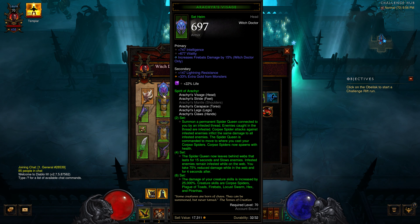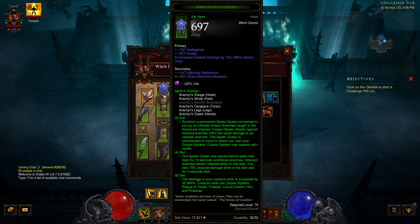This is going to be my first run, and what I always just look at is the last part of the set, which is the damage of your creature skill is increased by 25,000. So: Corpse Explosion, Plague of Toads, Fire Bats, Locust Swarm, Hex, and Piranhas.